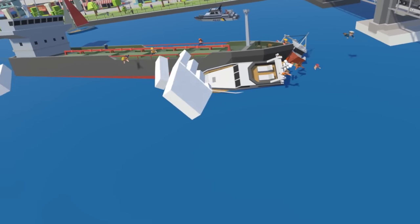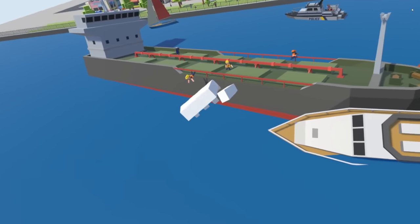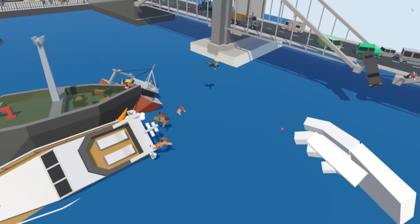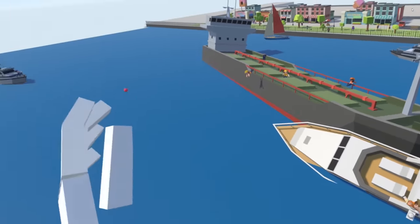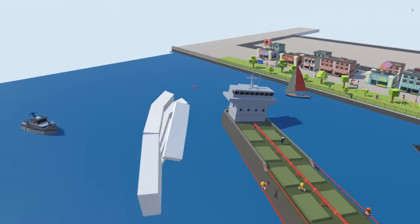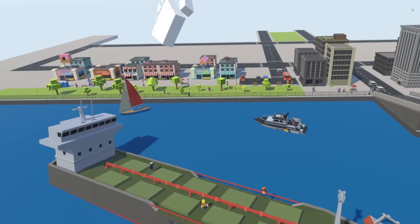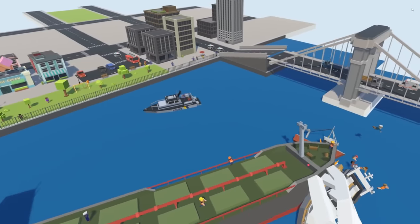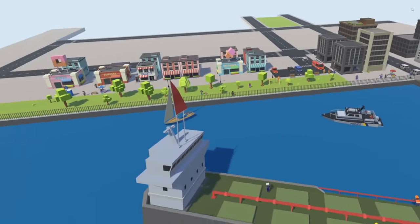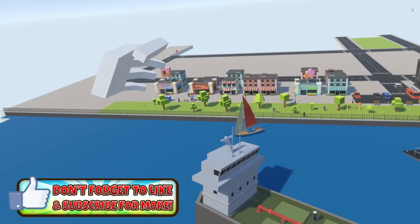This big cargo container boat — actually, I think it's an oil tanker — is crashing through and it's about to crash into the bridge, knocking over some people here. Pretty awesome little scene. Now I've got to figure out exactly where we're doing the earthquake. If you guys have any other suggestions for disasters, comment below. And if you're enjoying Tiny Town on the channel, be sure to hit that thumbs up button. It helps out my channel. And let's do this.